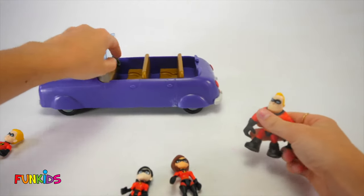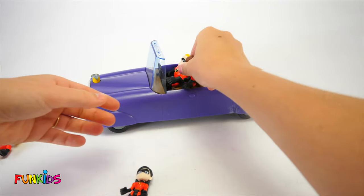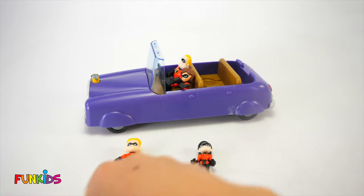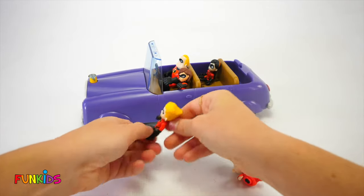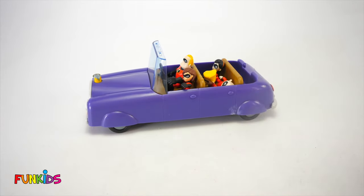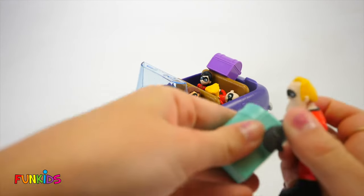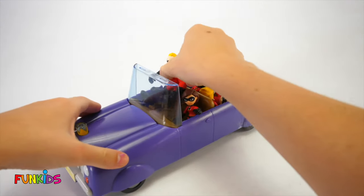All right kids, let's get in the car. Their car is super cool. Mr. Incredible is driving and Elastigirl looks like she's getting in behind. But where's Jack-Jack? There's Jack-Jack — let's get them in the car. Did the Incredibles remember their luggage? Better get our luggage. Mr. Incredible is so strong. There they go.